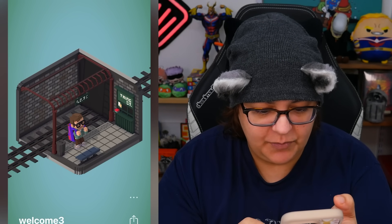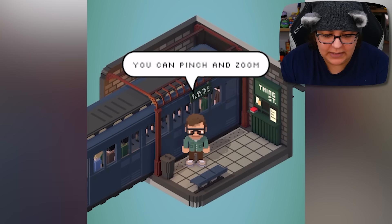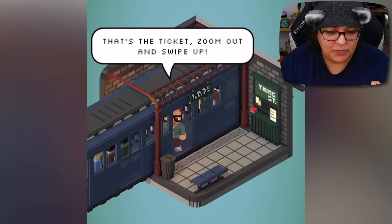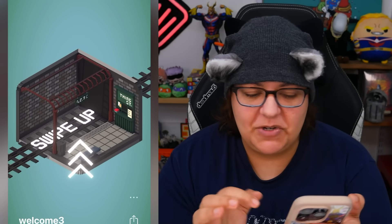We are now at a subway station. 'Sometimes you'll want a closer view' — yes, you can pinch and zoom in. There's a button here. It says 'push red button.' Is that a ticket? That's a ticket. Zoom out and swipe up. So far, this is pretty interesting — there's a little bit of interactivity going on.